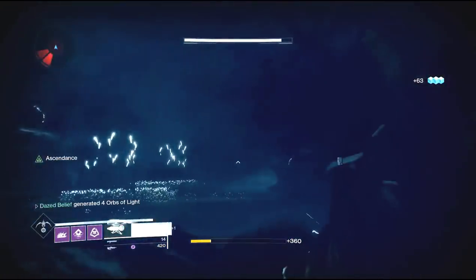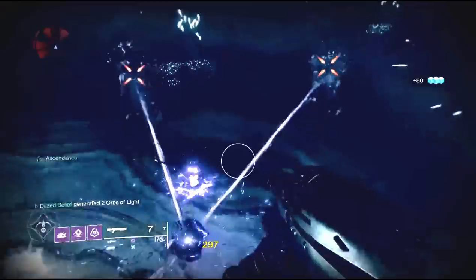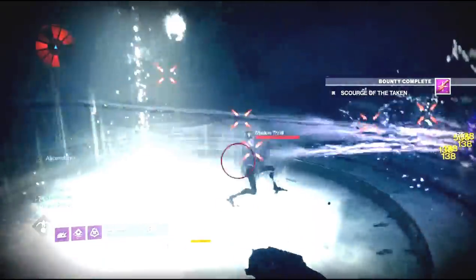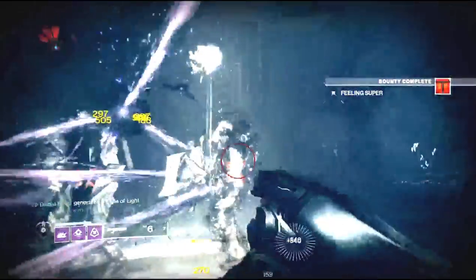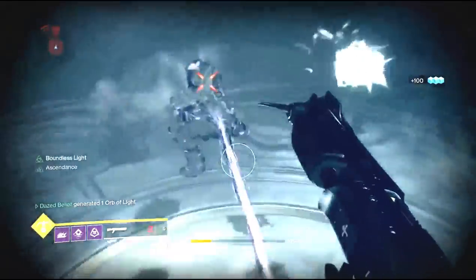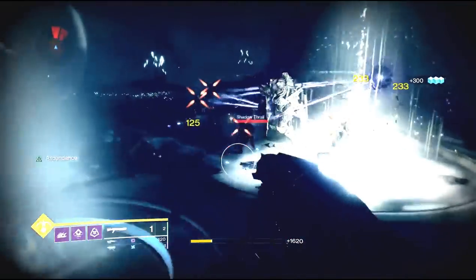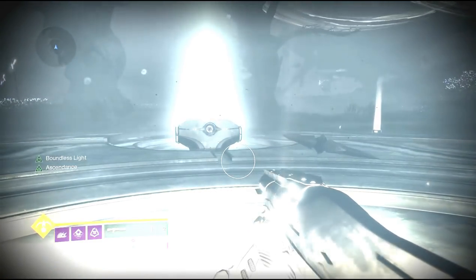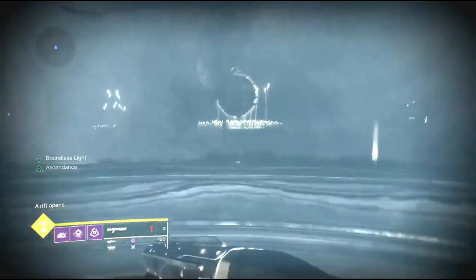I had the void bow here which didn't work great since I forgot to change my loadout. The objective is to run through that rift, then try to stay in the air and spam your super to take out those three knights. Once the knights are dead the ascendant challenge is completed. If you're still having a hard time, there are trees all around the middle area — if you stand in one of those trees the knights won't come after you, so you can just sit there and chip their health down with your primary or secondary.